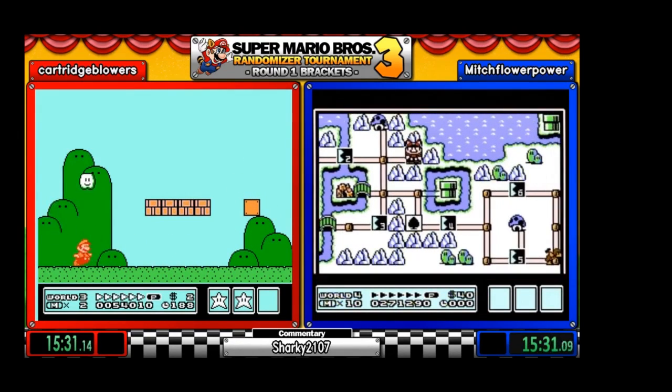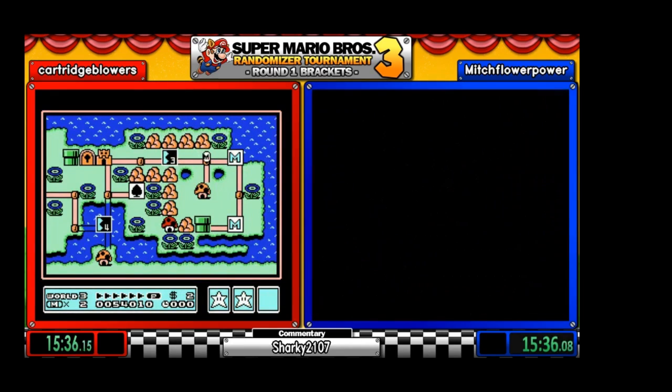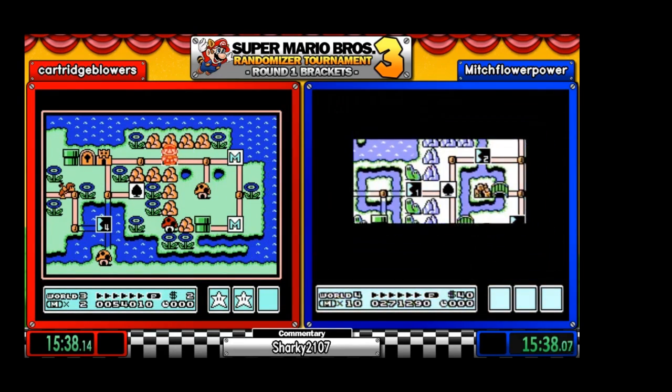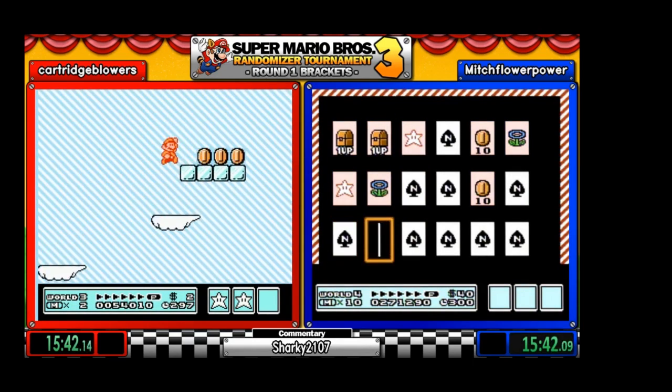And we got the navy level right here — not bad to get this early. And Mitch is going to check this pipe, see where it leads. Never mind — he's going back to get the end card, grabbing some items.